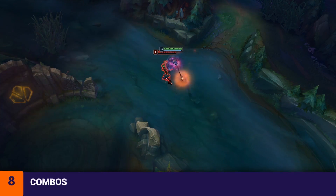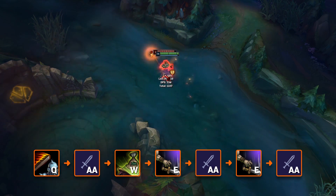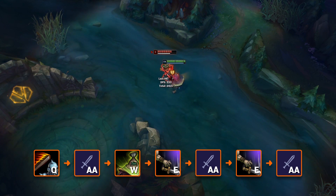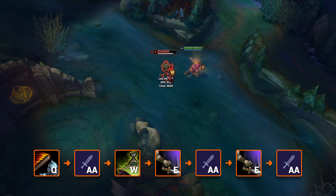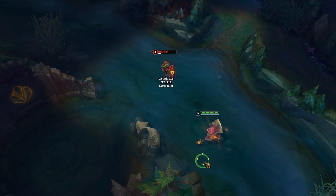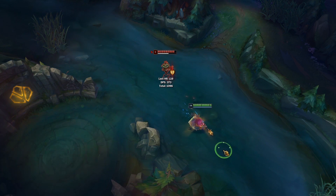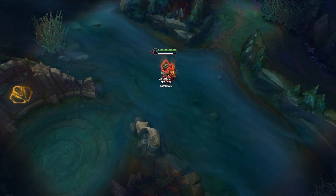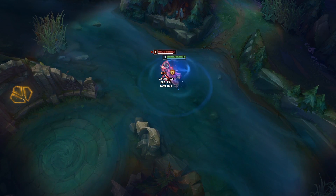For Jax combos, you kind of make it up as you go, but his bread-and-butter Leap Strike combo goes: Q, auto attack, W, E, then auto attack, E, auto attack. This is your primary engage tool and trading pattern. You can move the order around to fit the situation — like starting with auto W and then using Q to stay in range — but the primary principle is to use your abilities to stay in range and weave an auto attack in between every ability if possible. He also has tricks like prepping his passive on minions before all-inning, using E then flashing right before reactivation, and activating W while mid-Leap Strike to burst someone down.